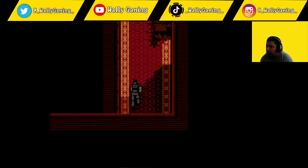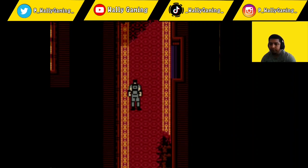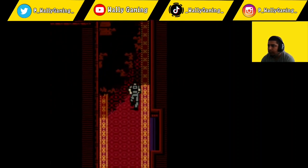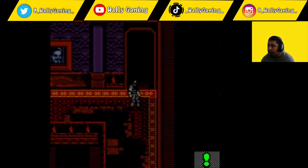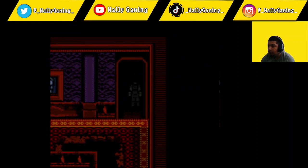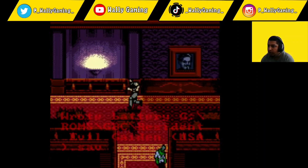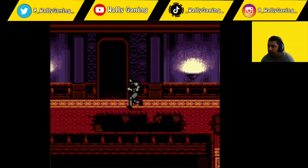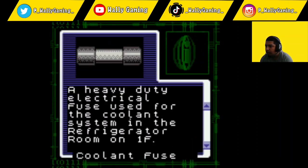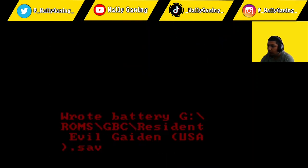Oh wait, what was that over here — I saw green. Run down the hall Barry... oh, it's the other way. So that's the way I came. Let's go up this hallway. A green herb, let's go! Just trying to make sure there isn't a zombie or something. Something right here — bullets! A heavy-duty electrical fuse, used for the coolant system in the refrigerator room on the first floor.